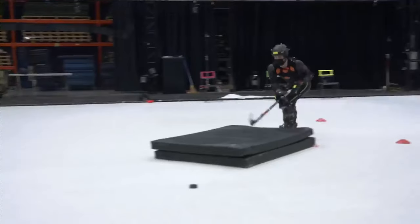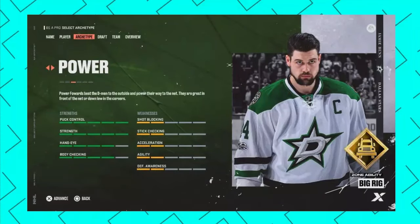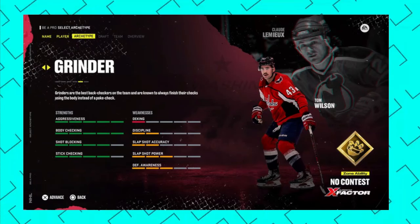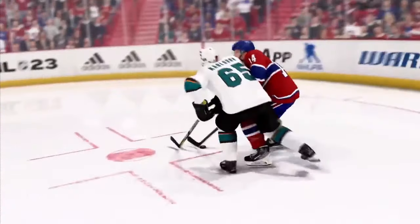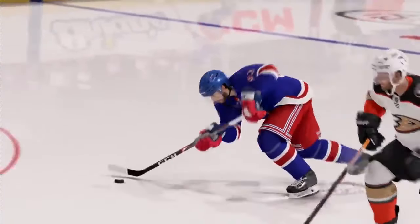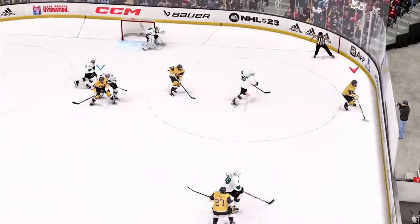Otherwise, you should think about what type of gameplay you'll concentrate on. The Power archetype is most suited for scorers who are particularly physical, while Sniper is best for committed shooters, Grinder is for concentrated defenders, Two-Way is best for versatile defenders, and Enforcer is ideal for powerhouse fighters. Each of these archetypes has its own advantages, and playing around different modes in NHL 23 can help you figure out which one suits your playstyle best.